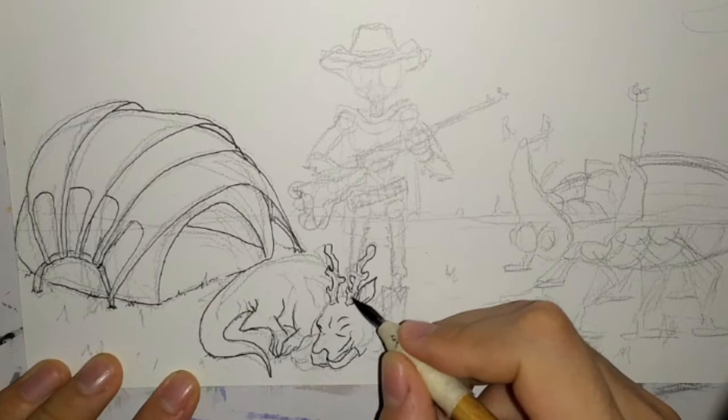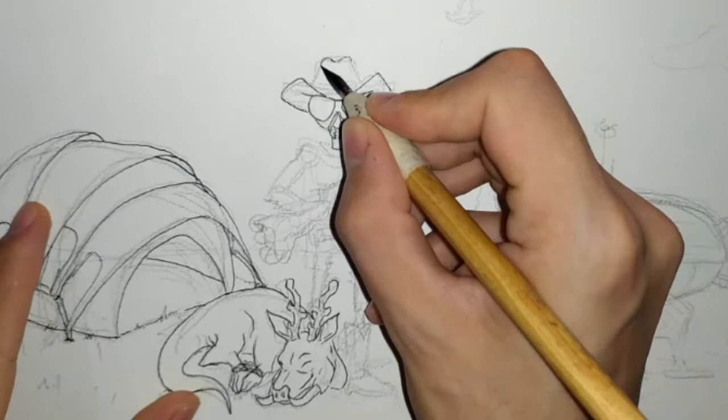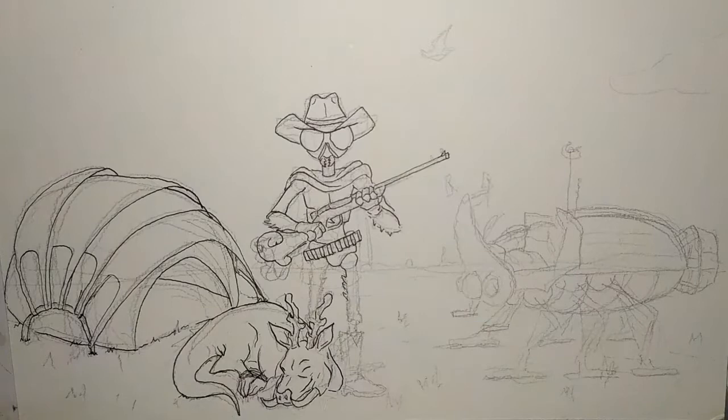Here I'm working on the animal that he hunted and I wanted it to look like game. I didn't want it to be just an earth animal so I did work on the design a bit, but I wanted it to read as gamey. For the design of the cowboy I just had this picture of an insect-like cowboy, like a humanoid insect. It just came naturally.